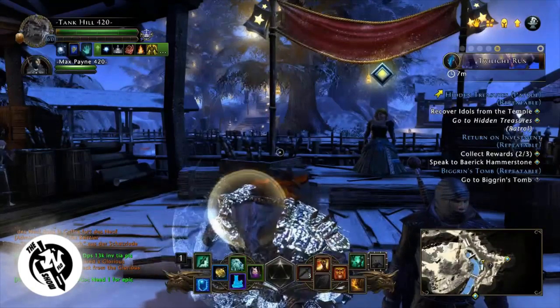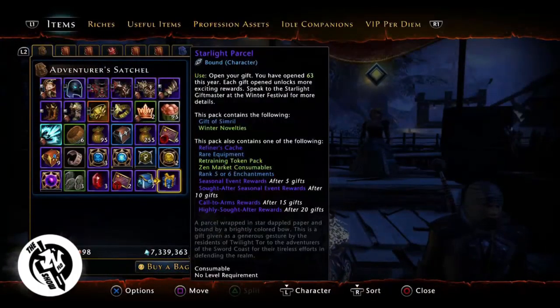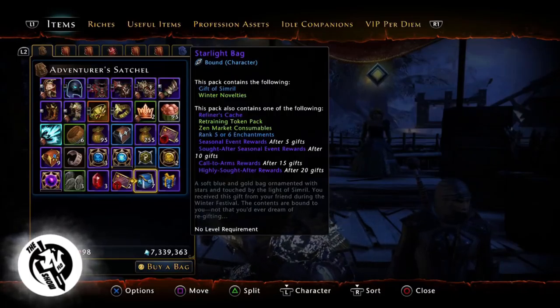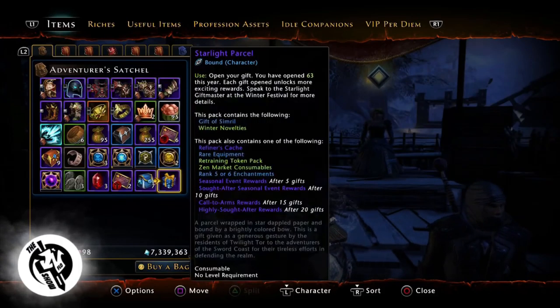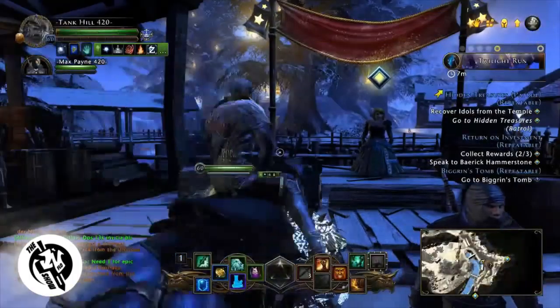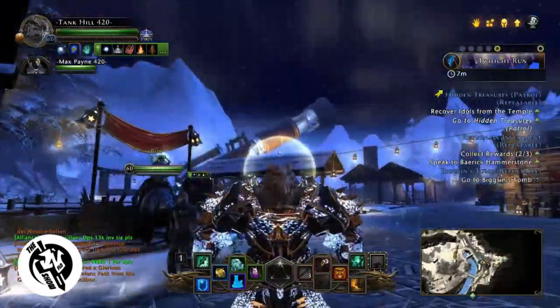Make sure you're using this method. Do not open your parcel alone — open 20 of your bags, then switch characters and make that new character the focal point of the bags. Every time you reach 20 you're going to get the highly sought-after rewards, which will be unbound, sellable, and tradable. I just wanted to make a quick video because I saw everybody doing it the incorrect way, and I'm here to help you guys out.